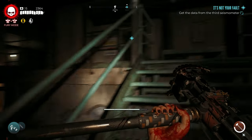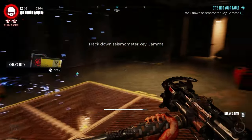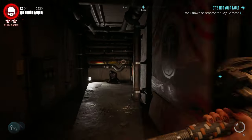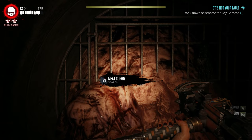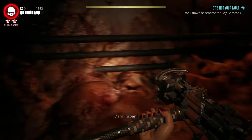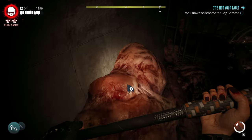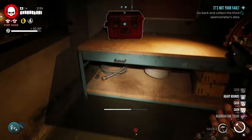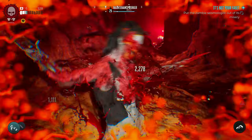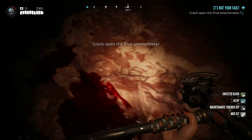The third seismometer is up the stairs in a room — you can pick up a note there, but the key is actually in the room underneath. Jump down, go into the room, walk through the fire, take a right, and there's a room filled with a bunch of meat slurries. Search all three or four of them — the key is found in the final one. Use that key to unlock the third seismometer. For the fourth, keep going farther into a bloody area, go to the end, and kill the seismologist there — he drops the keys to the fourth seismometer.